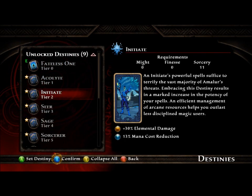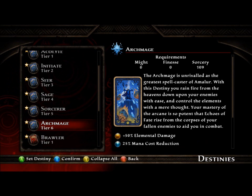And there we go — right down to the Archmage tier 6. That's the best way I've found to play a Sorcerer.